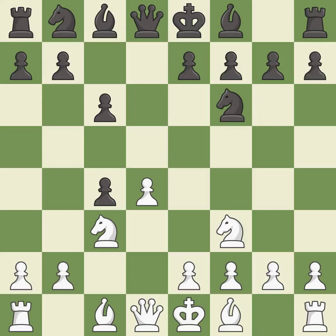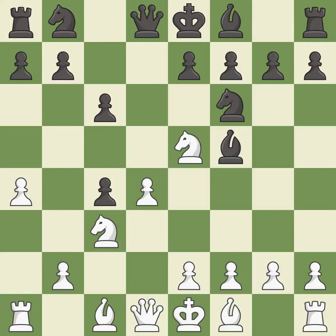dxc4 captures the c4 pawn and opens up the center. a4 stops the b7-b5 advance, which would have allowed black to keep the c4 pawn. bf5 develops the bishop and controls the e4 square. ne5 places the knight on an active center square where it attacks the c4 pawn and the f7 pawn. na6 develops the knight and controls the b4 square.